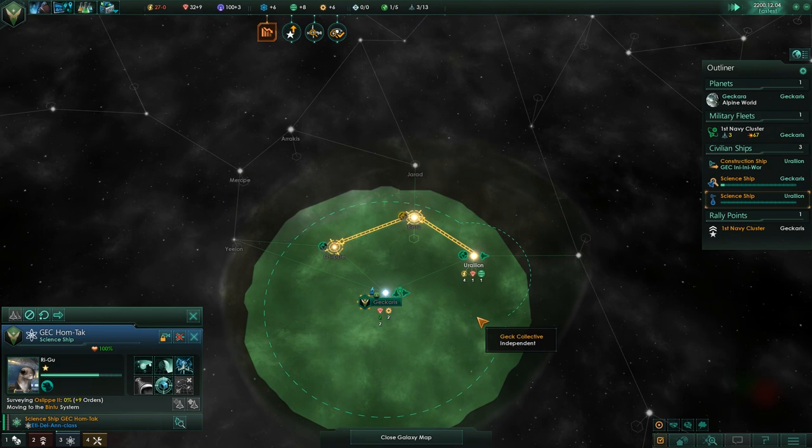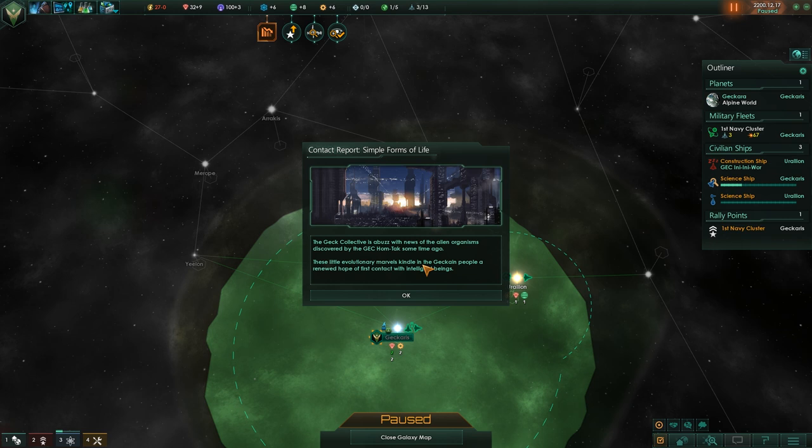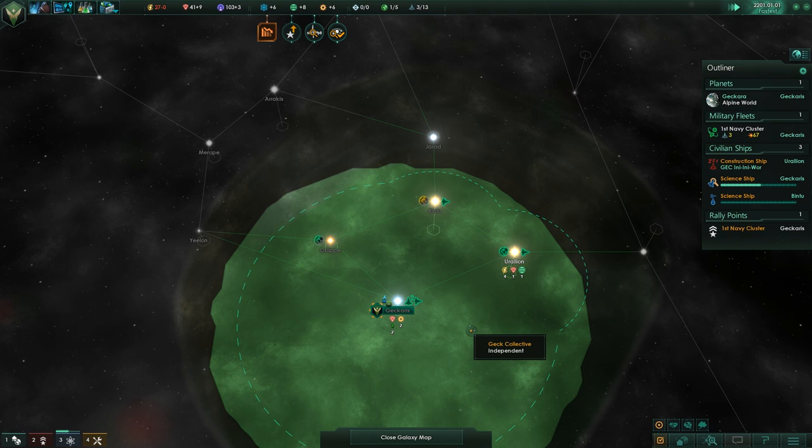Let's get you to go do some surveying up here. People are buzzed with the news that the alien organism was discovered on the Gek some time ago. These little evolutionary marvels kindle the Gekkanian people with renewed hope of first contact with intelligent beings. Yay! We want to meet all the people!